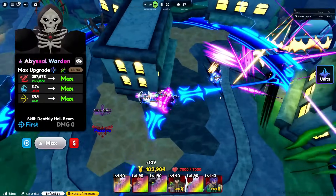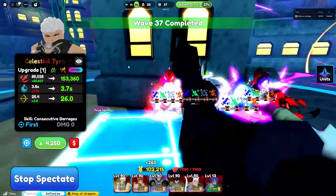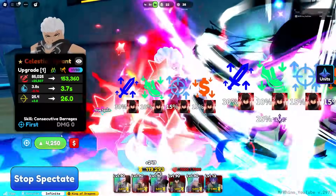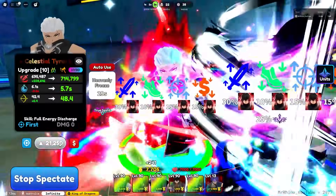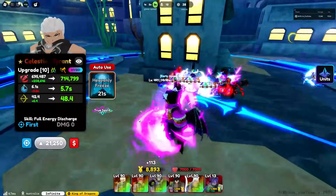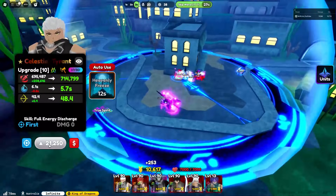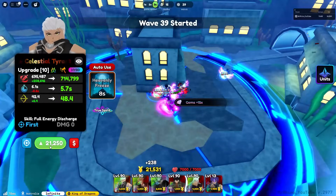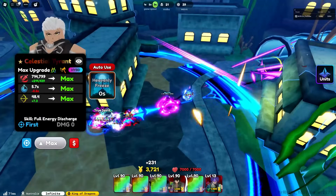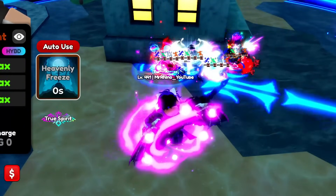That brings us to Celestial Tyrant. Tyrant is one of the newest obtainable ancient units and he became the best hybrid unit with his insane full AOE, especially his ability at later upgrades: Heavenly Freeze. Heavenly Freeze freezes every enemy in his range for 10 seconds and during that duration makes them vulnerable, taking 50% more damage — which is extremely strong. It is a global cooldown so be wise using it.